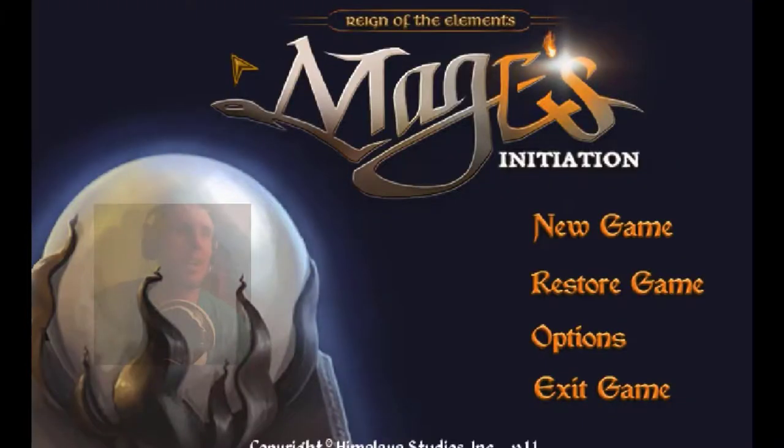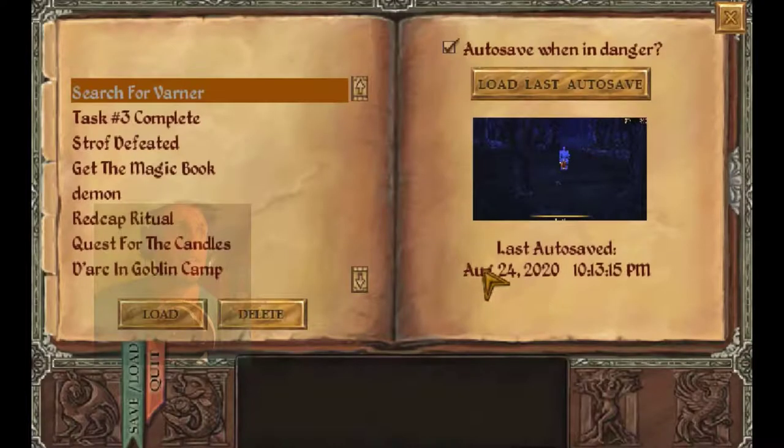Let's get on with the adventure. Dark is nearing the end of his quest. He's just obtained the Trinacorn horn, and we're looking for Varner back at the Magic Tower. Let's see if we can help Dark achieve his final quest. Let's get our game loaded up and search for Varner.